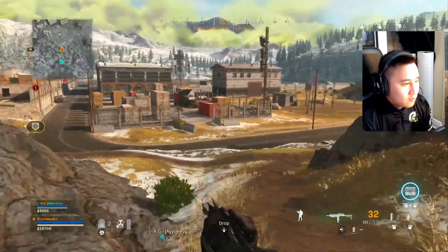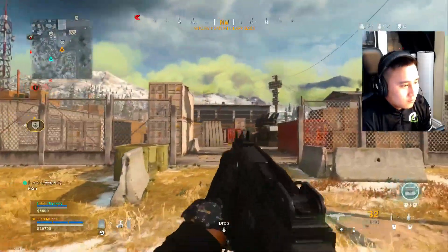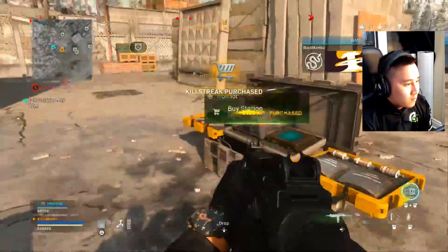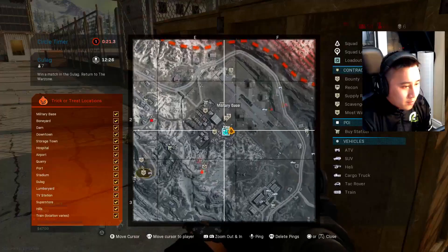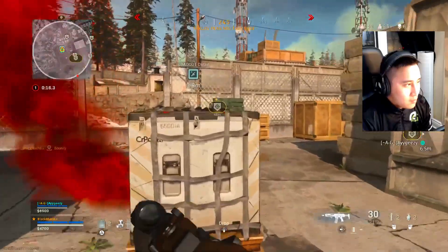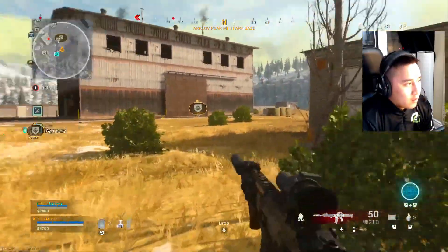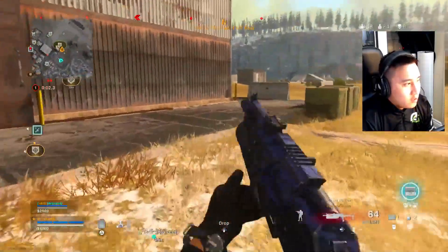Drey, I'll buy your loadout bro, just come to me. Right here. Oh, there's a bounty right here — I'm gonna grab this one. Bounty contract identified. Drop the ammo. Yeah, I got ammo. Oh, there's a guy right here — the red dot. Oh, he's in the air.